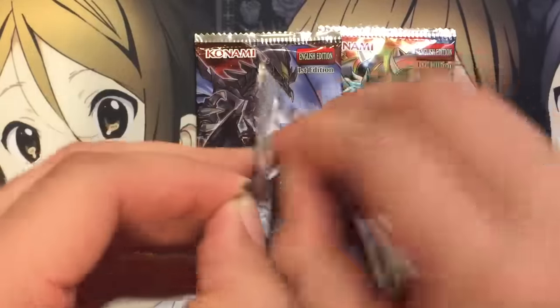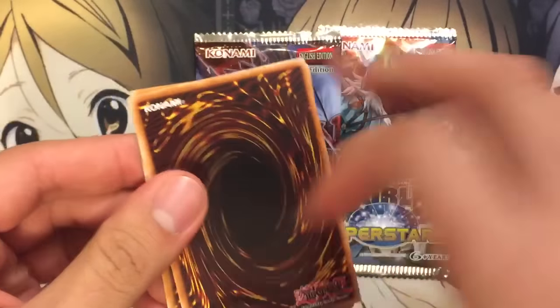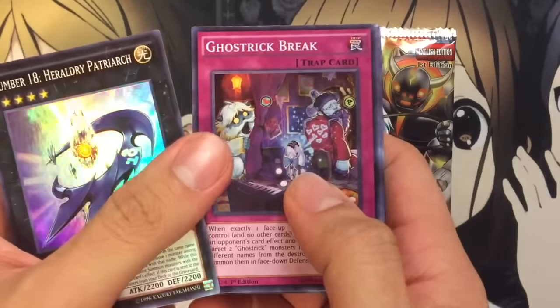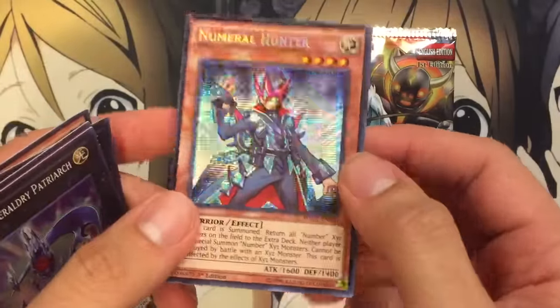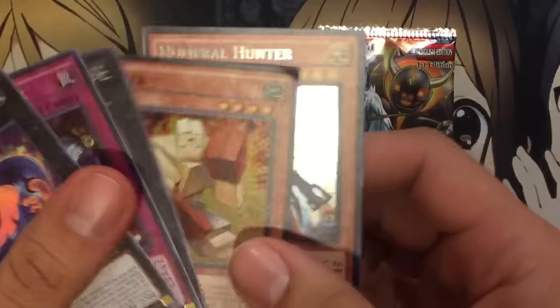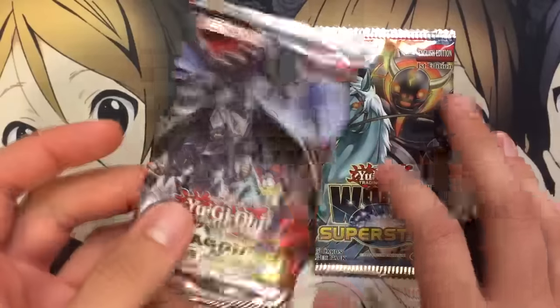World Superstars is pretty cool because we have Galaxy Soldier in this pack and the Star Seraph monsters. Let's put this one behind — I think that's the secret. We have Number 18, Ghost Trick Break, Go Go Go Goliath, a Boxer, and a Numeral Hunter — that's the Kaito card. I saw the level 4 light monsters and got excited for a second, but no Galaxy Soldier. All the good ones are level 4 light monsters.